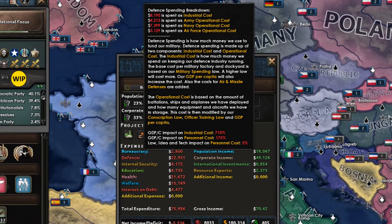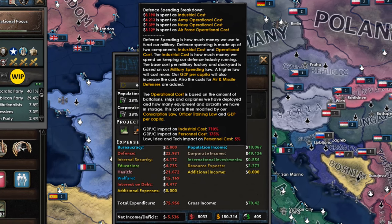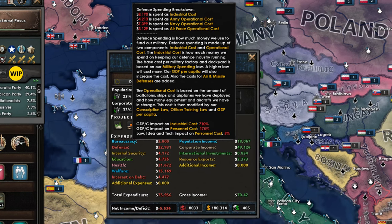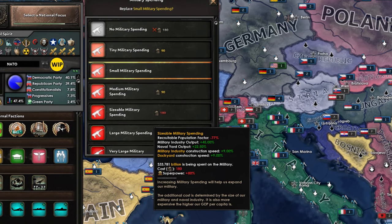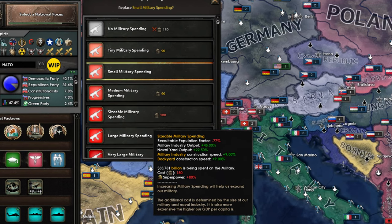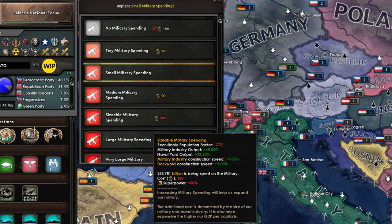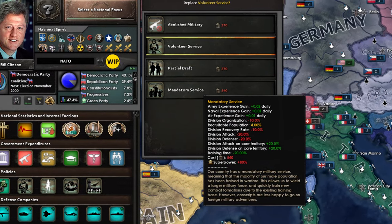In Millennium Dawn, all equipment and deployed divisions have a cost to maintain. You can see this in the economic menu by hovering over the defensive costs. This is made much more expensive by having a higher GDP per capita, higher quality officer trading, and conscription loss. If you are playing a small or medium country, or just generally fighting a lot of wars, you may find that you are in need of more manpower. Military spending is a huge decider in military manpower, as it dictates how much of your available pool you actually get to use. If you need more manpower and have spare money in your budget, simply raise this. Conscription laws will also give more recruitable manpower.